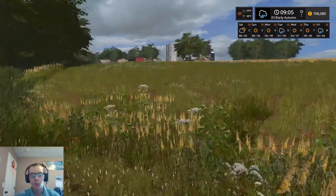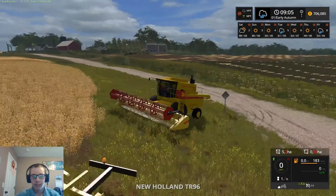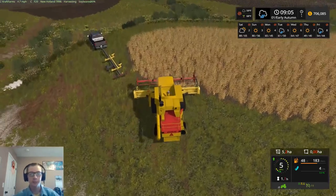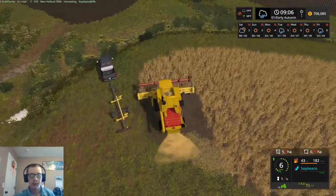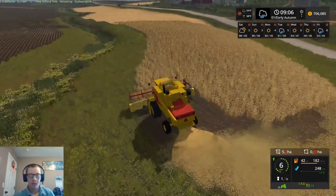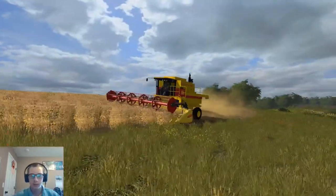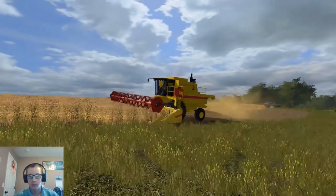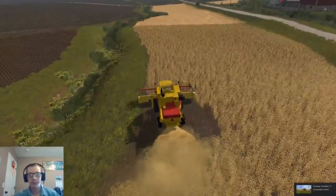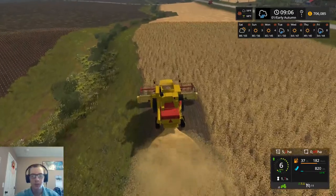Hey, what's up you guys, Craft Farms here, welcome back to the farm. Today we are going to be starting our fall harvest — starting on combining some soybeans and eventually moving on to corn once we get the soybeans done. Yesterday we sold some silage and got just over sixty-eight thousand dollars for about 100,000 liters, not too bad especially with us causing our price to tank.